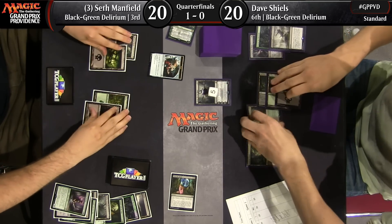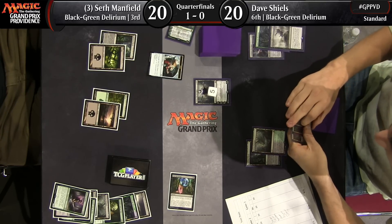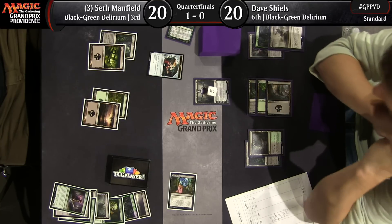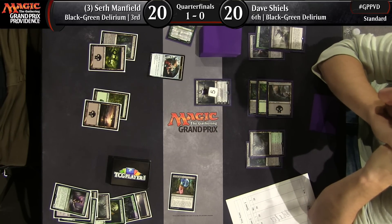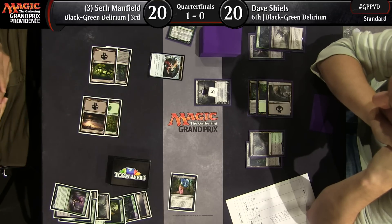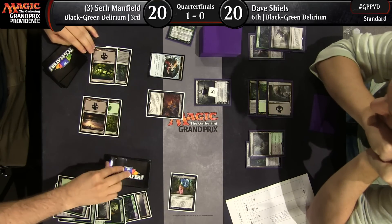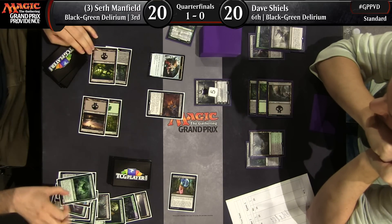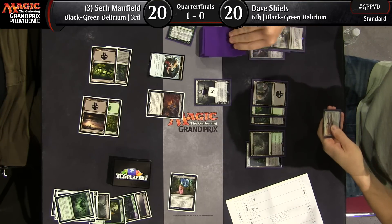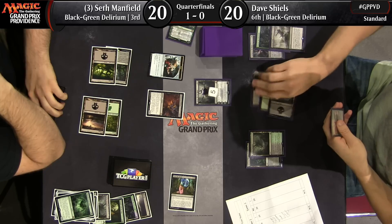Back to game two between Seth and Dave. Ruinous Path is going to kill a Tireless Tracker, leaving Seth Manfield with no threats and a clue, versus Dave Shields who also has no threats but a Liliana on five loyalty. Threat acquired — Seth Manfield has a Mindrak Demon. I can't quite see exactly, but I'm sure he has Delirium at this point. I see creatures, instants, lands, and sorceries already.